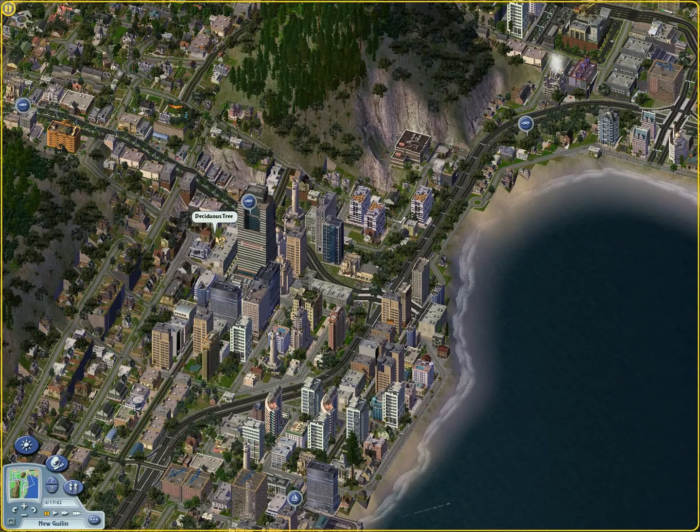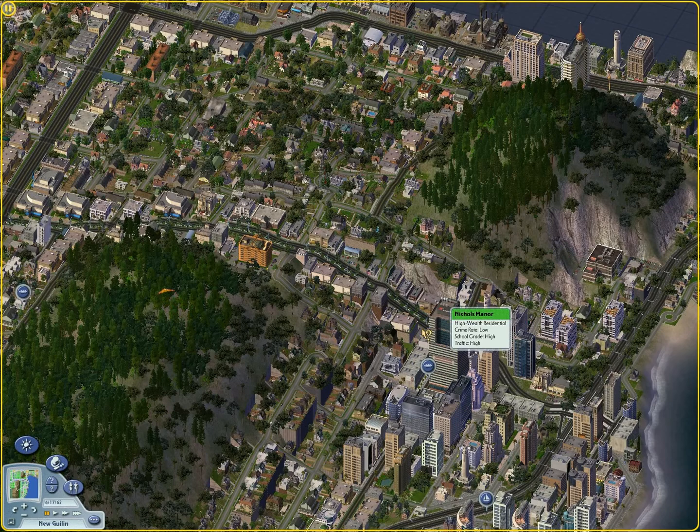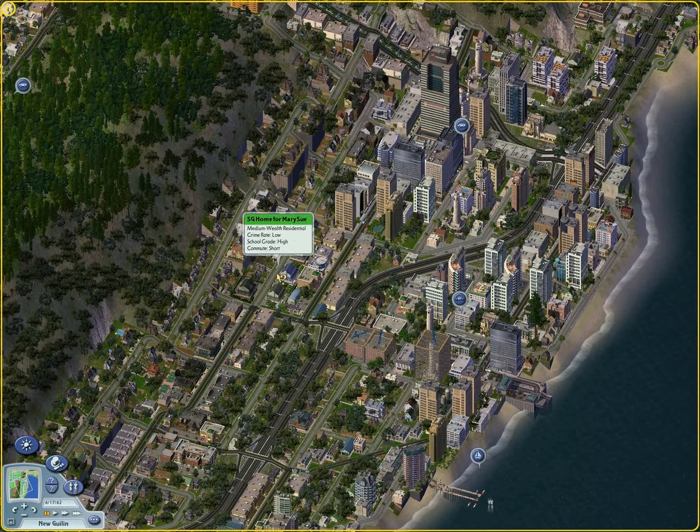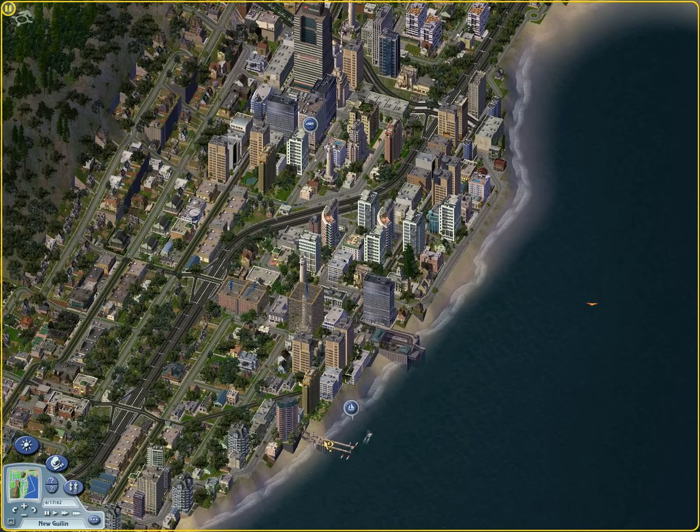This downtown New Guaylee — this Aramark Tower is just too tall for me. But I decided to keep it, and to just try to grow some other density around it so it wouldn't look too out of place. It is basically the densest city along this lake, for better of course.